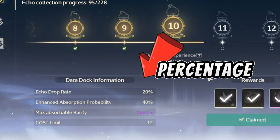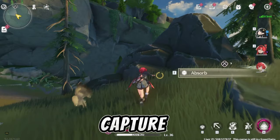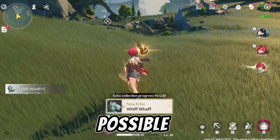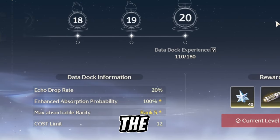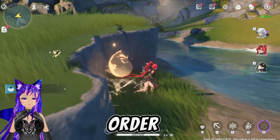If we go to the databank, you can see there is a percentage chance of getting each echo. To level it up, you have to capture as many echoes as possible — the higher the level, the higher the rarity.